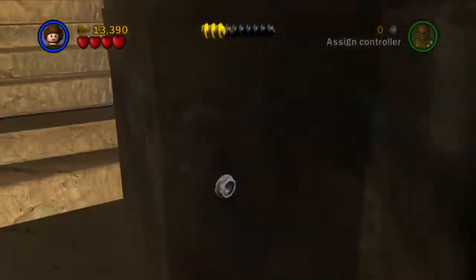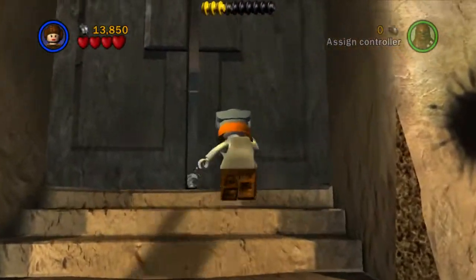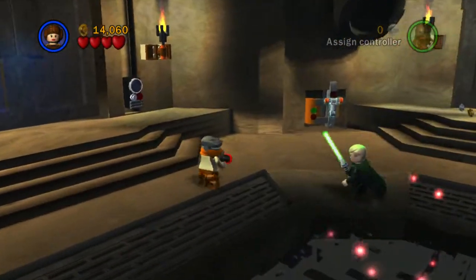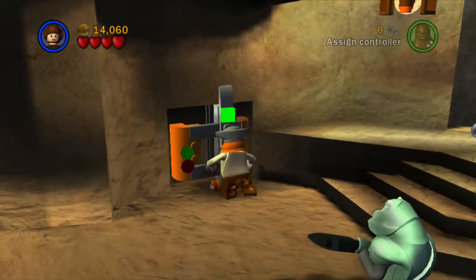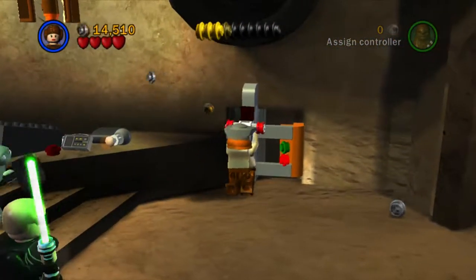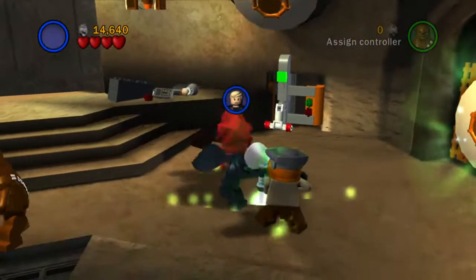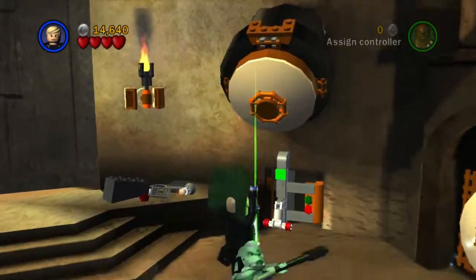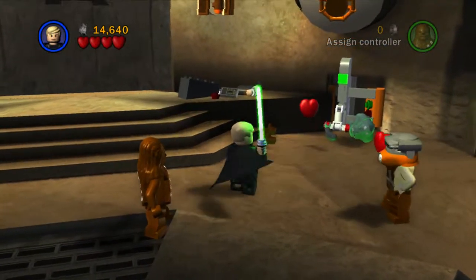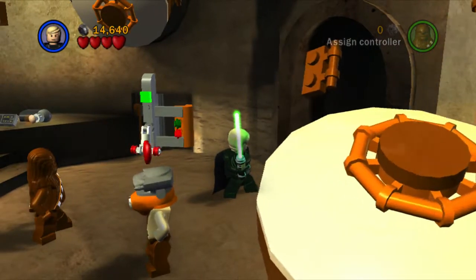We'll collect all those studs and head through to the next area where we're going to find our good friend Luke. Let's pull these levers quickly to get rid of these guys — they're spawning in. Luckily they're quite slow with their attacks, so we're switching to the best characters. These guys take two big double-jump hits — I find it's the easiest way to deal with them.